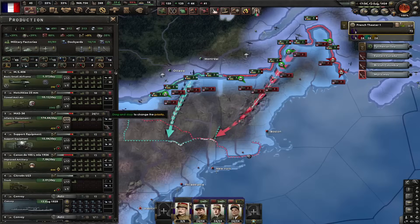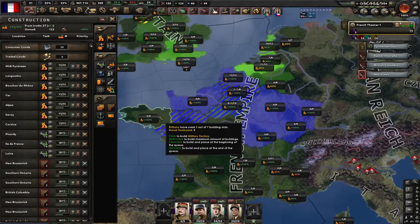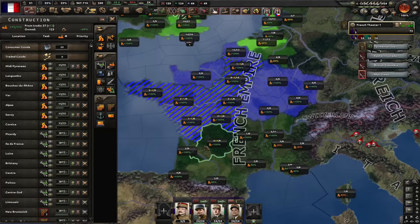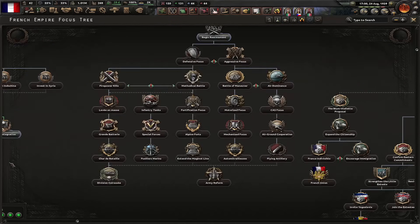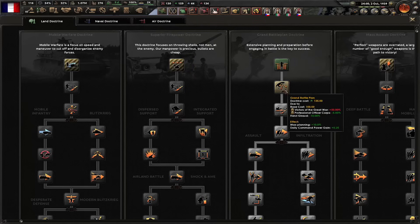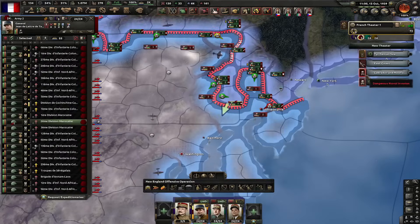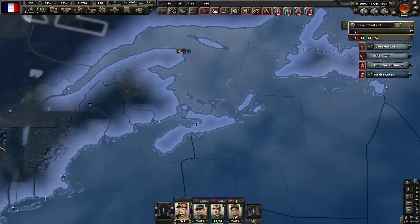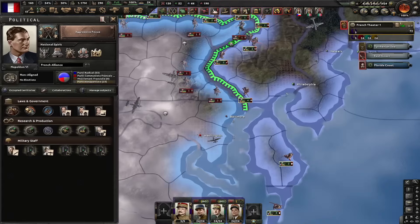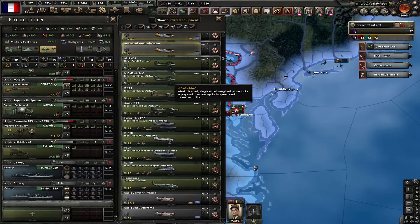Literally running out of guns given how much of a garrison we have to fulfill. I'm also going to start building mills in other places with maxed out infrastructure. Nice encirclement up here, and we've got that research slot. Let's now begin rearmament. Let's get grand battle plan. They're nearly invading Saint-Pierre and Miquelon. Next focus is aggressive focus. Let's prepare another collaboration government in the Soviet Union. We've got improved small airframe — let's create new planes.